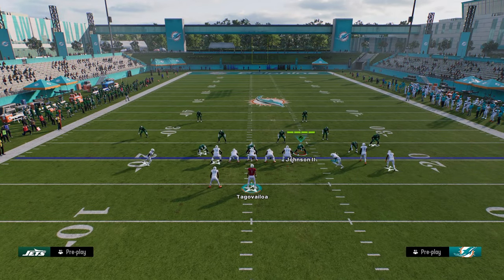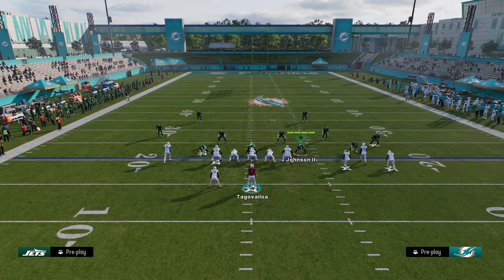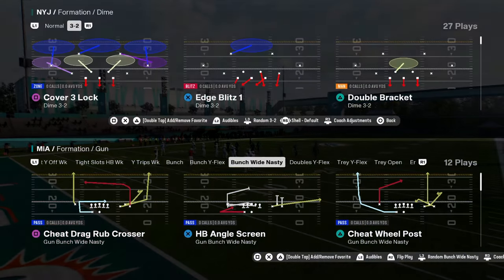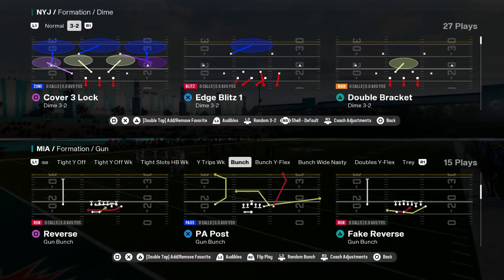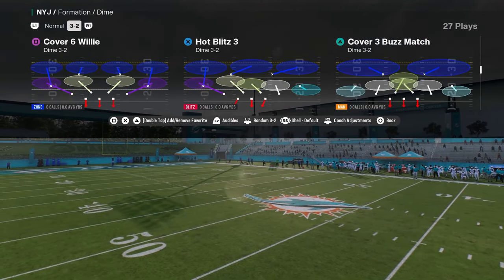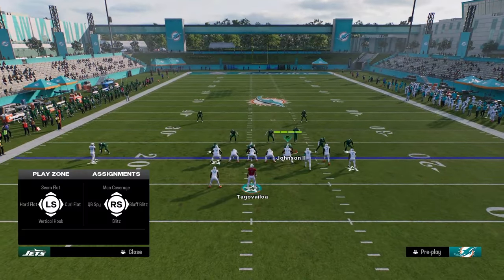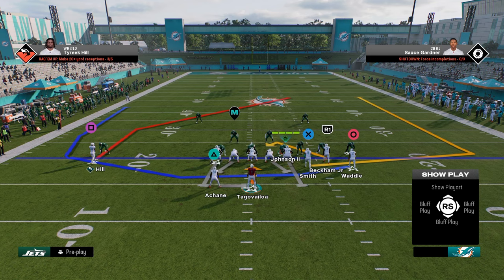You also have bunch Y flex which basically flips where Tyreek is. Then you have this play pH sheet divide wheels out of regular bunch. What makes bunch good every year is either a really glitchy fade route or a good post route to the solo receiver. As you see here, we have a good post route to the solo receiver — we can run combos around it. Drag this guy, streak the slot, and call it good.